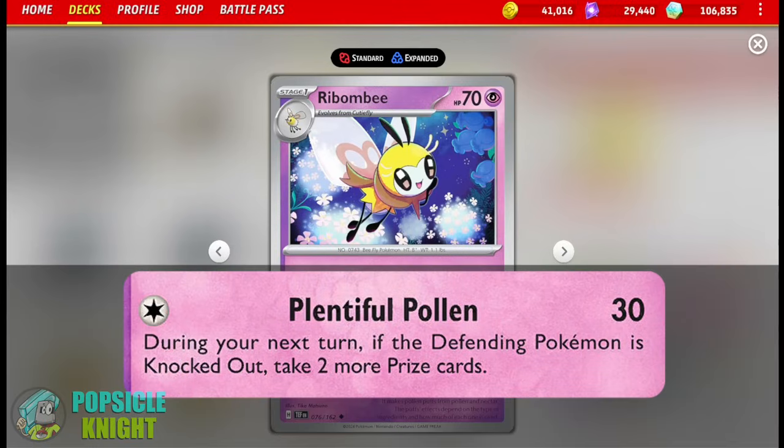You see, Rebombie has this unique attack called Plentiful Pollen. For a single colorless energy, it deals 30 damage. This attack also puts an effect on the defending Pokemon whereby, when you knock it out on your next turn, you can take two more prizes. It seems awesome, right? But it's not that simple, because your opponent's Pokemon that you just attacked — the defending Pokemon — must remain in the active spot for the duration of your opponent's turn. If they retreat that Pokemon, the effect will be nullified. It won't work anymore.